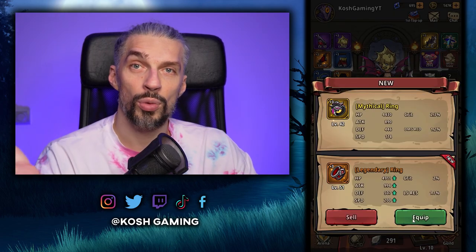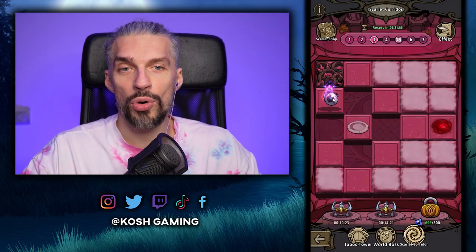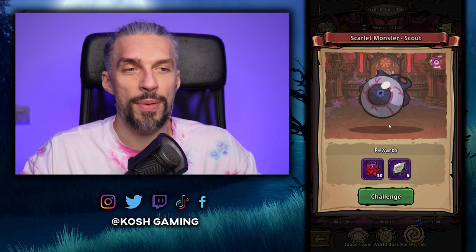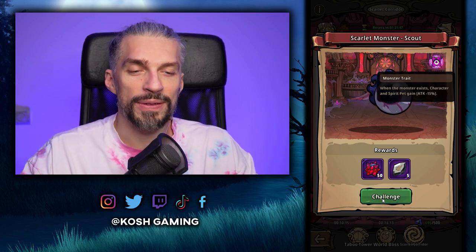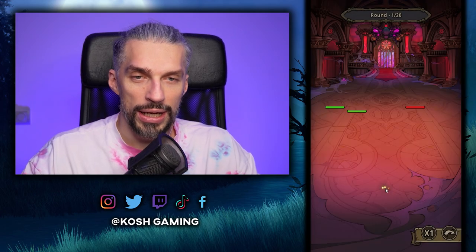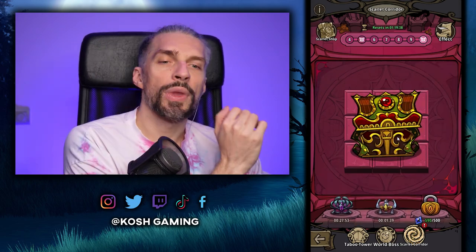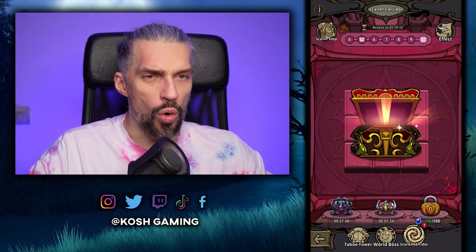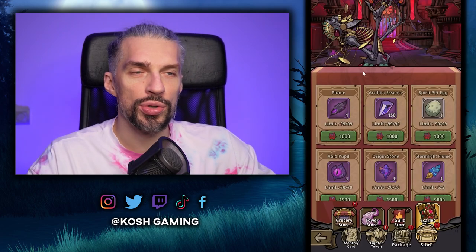We defeated the boss of the first floor - let's take out the other guys for rewards. We got a ring upgrade - we're getting everything we need. Small tip for this game mode: take out enemies as soon as they appear, because if you get several monsters with additional traits they'll all be buffed and harder to defeat. Otherwise the gameplay is pretty straightforward. We completed the Scarlet Corridor and got some cool chests to open.